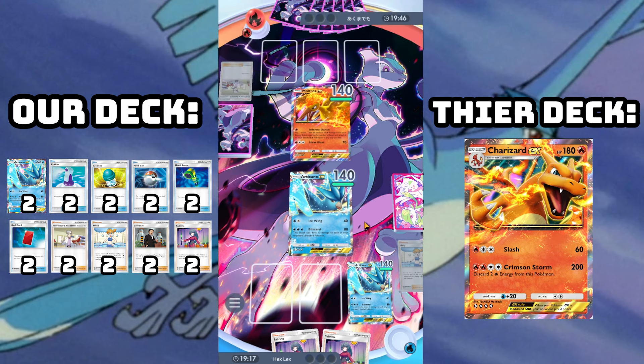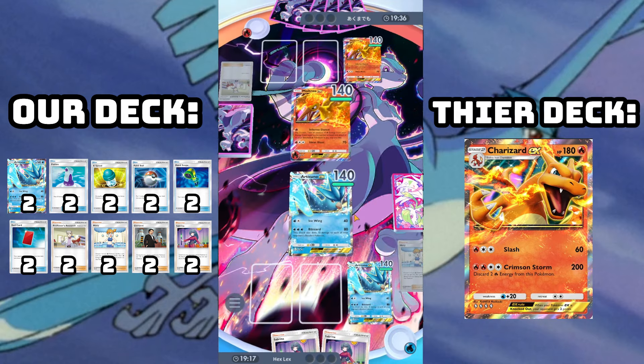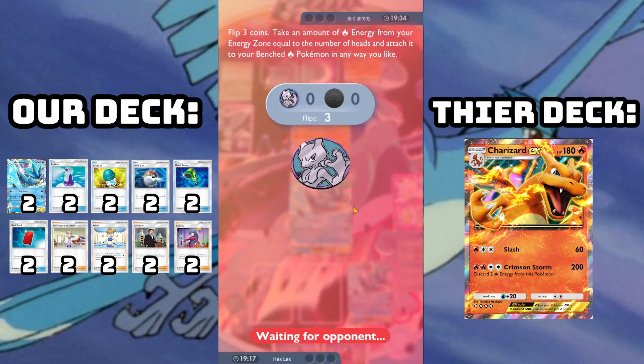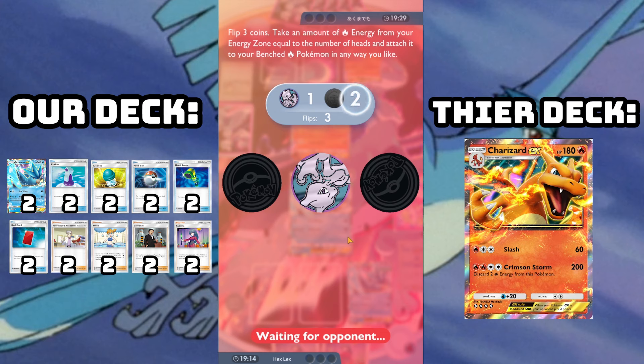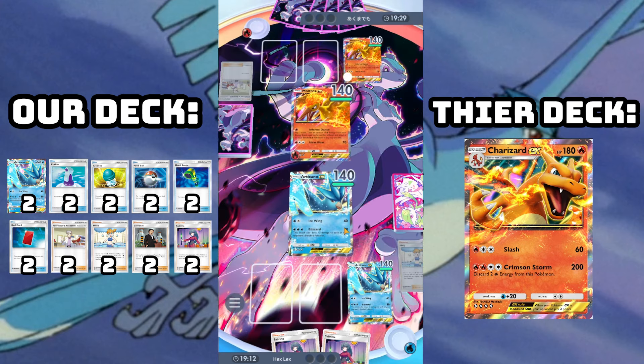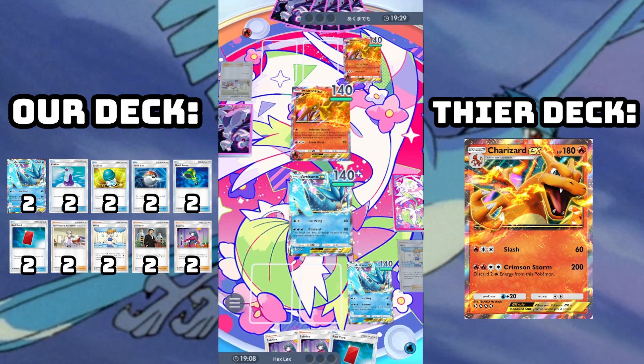I learned pretty quickly that Hand Scope plus Red Card is a very real way to threaten your opponent. You get a lot of information and you can, at a whim, basically force them to put their hand back. And of course we have general good trainers on top of that — stuff you would expect to see in decks like Potion, X-Speed, Pokeball, Professor's Research, Giovanni, Sabrina, all that fun stuff.